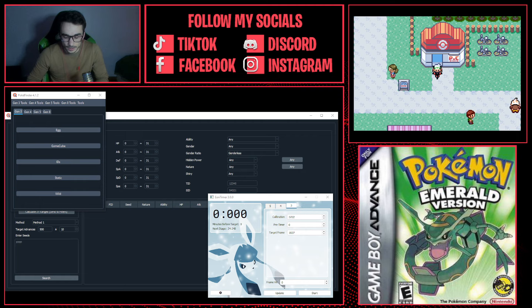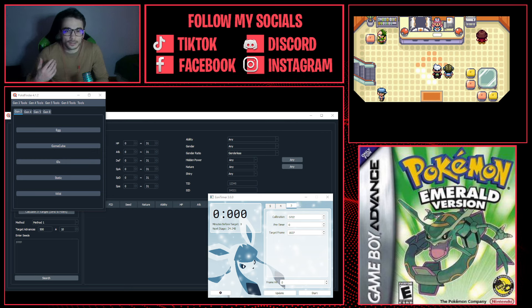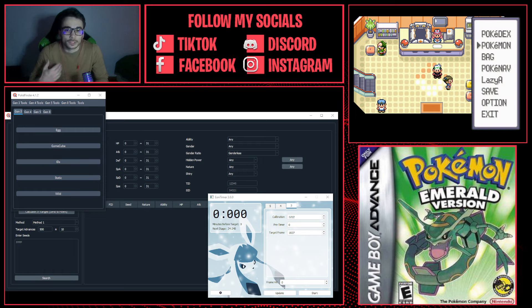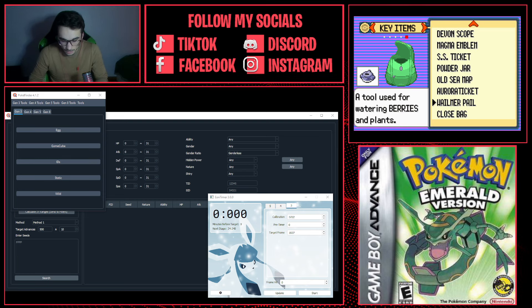In-game, you want to go to Mossdeep City, just like we did with shiny Mew, and you want to get the Aurora Ticket so you can get into Birth Island. You can find this in the slip near Space Center. There's actually a code where you can get the Aurora Ticket — I've already got mine. You need to execute the code using ACE to get the Aurora Ticket.